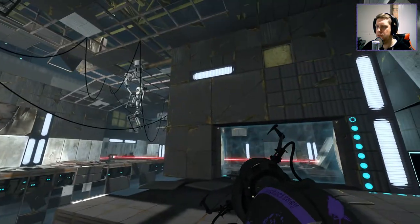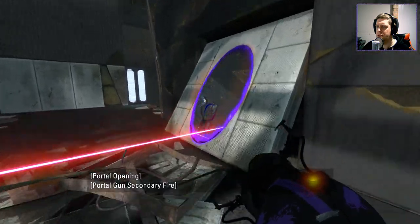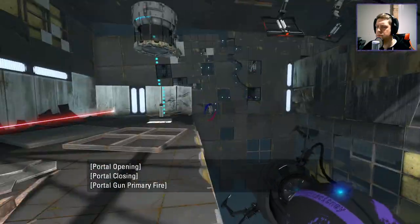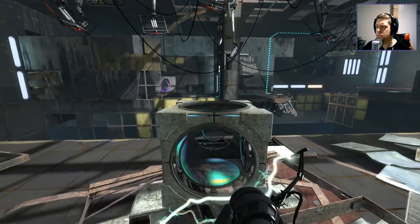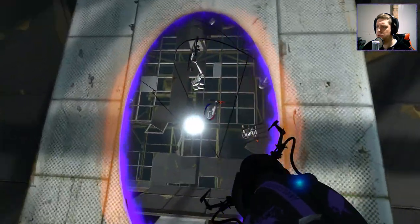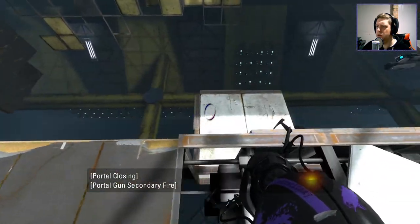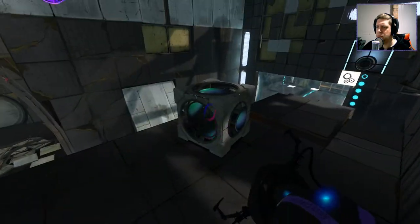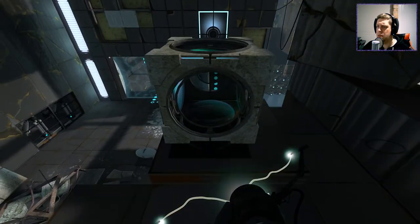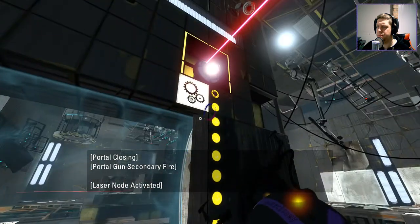Okay, so that indicates to me that we need some sort of light bridge or funnel or something to get... Oh, actually no. We need to do that. That's what we need to do. I think I have a hunch of what we might need to do. That's a cube up there. We could also just fire a portal up there and do it that way. That would probably be the more safe option. There we go. So now we've done that.